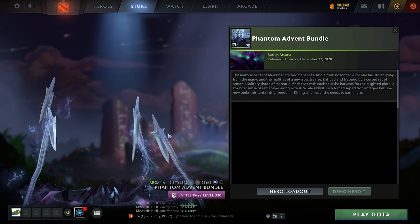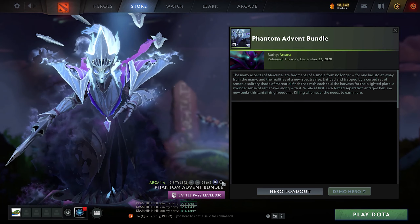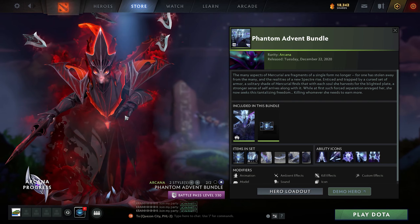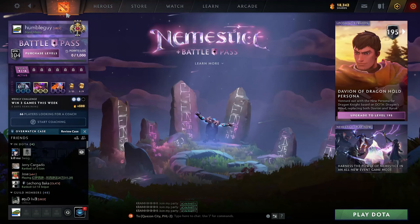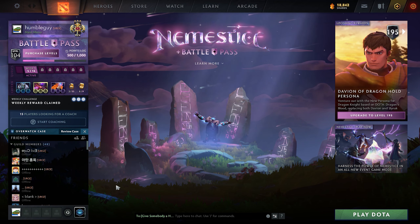And of course lastly, this is not purchasable but you can still get it right now from the current Battle Pass. You just have to get up to level 330 and you'll be able to get the Spectre Arcana, which I have already posted a video about. You can also click on the cards appearing at the top of this video to check out the effects that come with it.